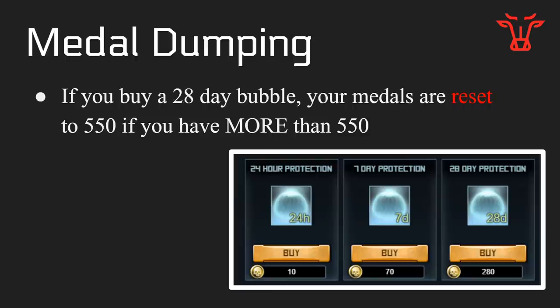How about metal dumping? If you buy a 28-day bubble, your metals are now reset to 550 if you have more than 550. This was done because many high-level PvP players were attacking an alt base, failing in it, getting that metal count up to like 800, and then buying a 28-day bubble and sitting there. This is no longer going to be possible. You can't hide metals in bases anymore, although they did not fix the issue of dropping zero metals, hitting your target, and taking away 49 from them when you should have taken away something like 13.